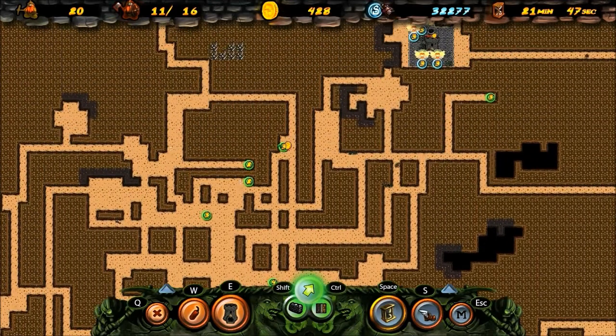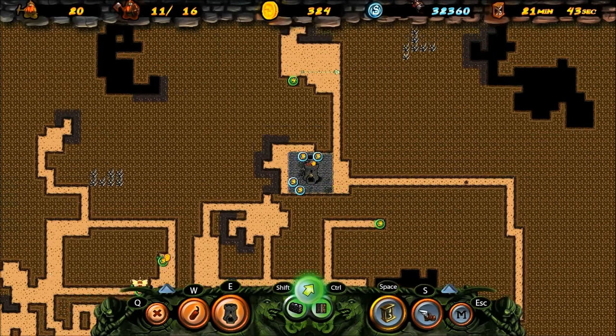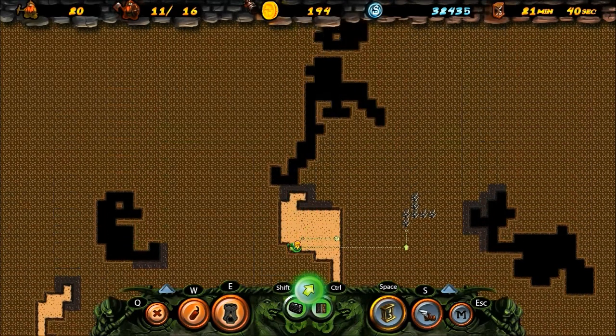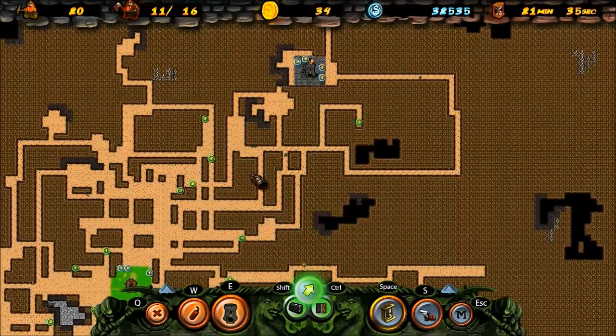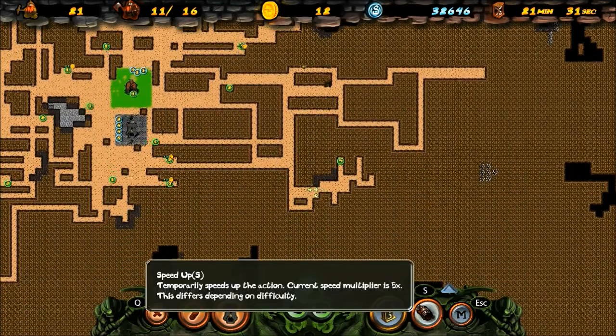These guys are all already level 3s - that's nice. I'm going to send this guy over here, hopefully 85 gold is worth what he gets from that. What's this little thing down here? S - oh, temporarily speeds up the action.